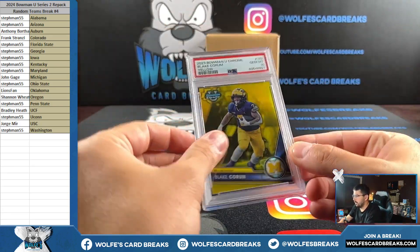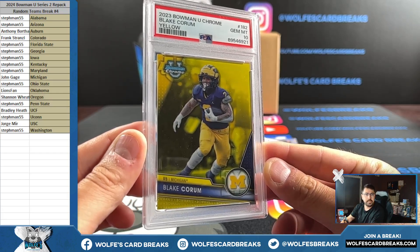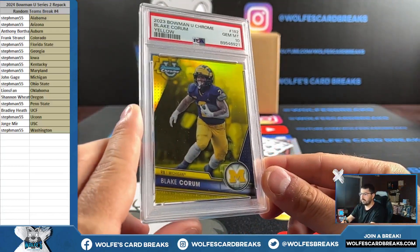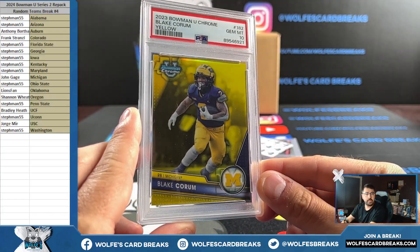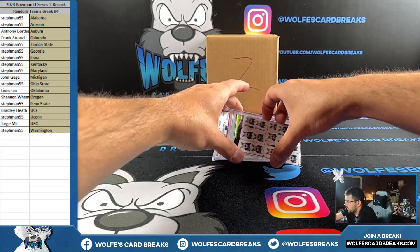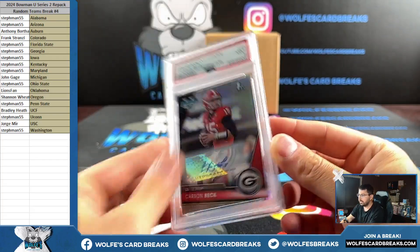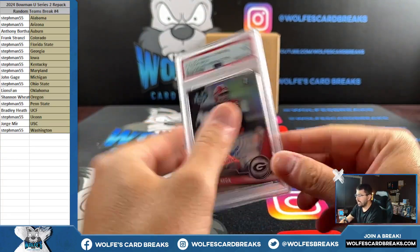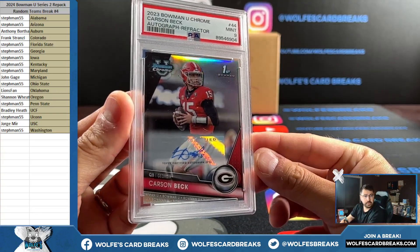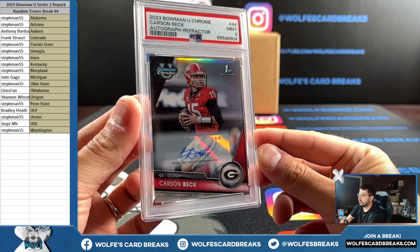Blake Quorum yellow refractor PSA gem mint 10, Michigan — 71 out of 75. Quorum yellow PSA 10. For the Georgia Bulldogs, Carson Peck refractor PSA mint nine — out of 4.99 refractor, PSA nine on this card does very well. Carson Peck Georgia, Steph Man strikes again. Carson Peck Bowman first refractor autograph 4.99, PSA mint nine.